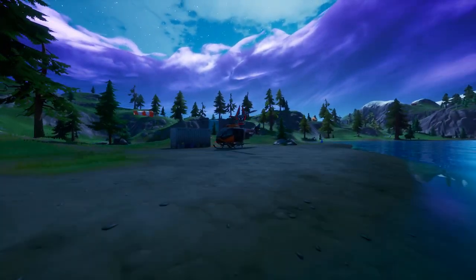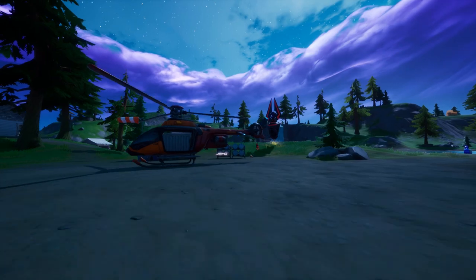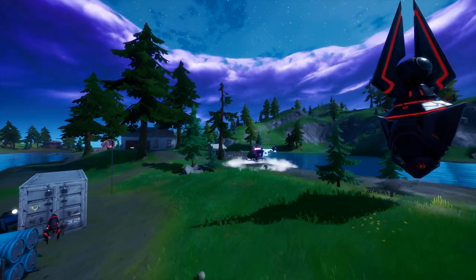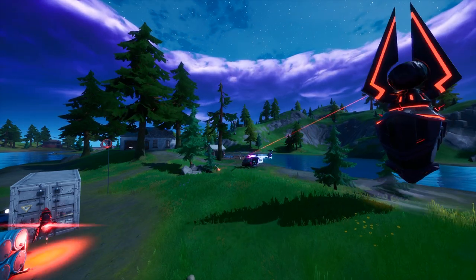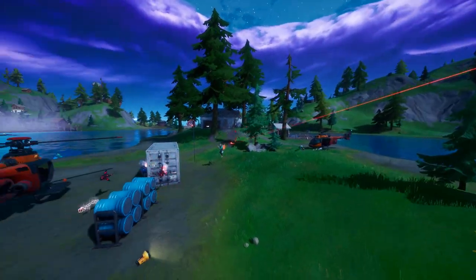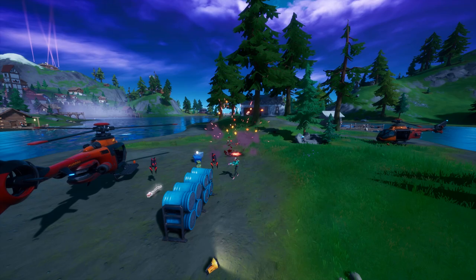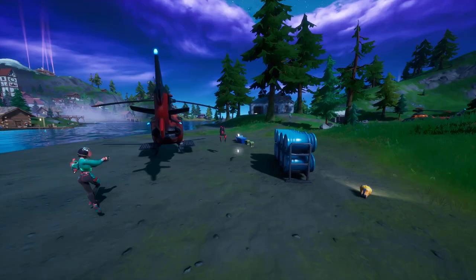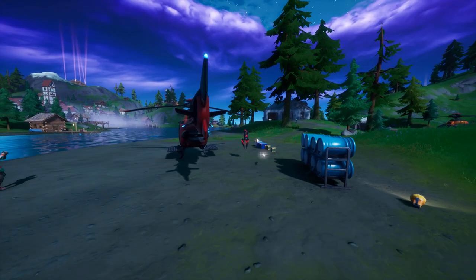The second location is right outside of Misty Meadows at Lazy Lake Island, right next to the Chapa location. This seems to be the most common spawn point for them, and also probably the easiest one to fight them. But you're going to have to be lucky that you don't run into other people, because it's a pretty open area.